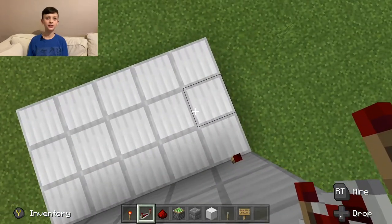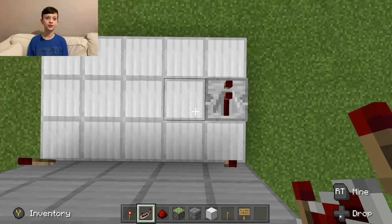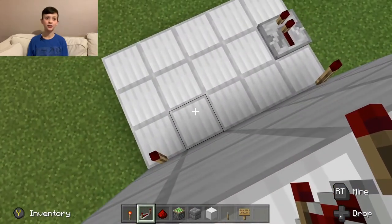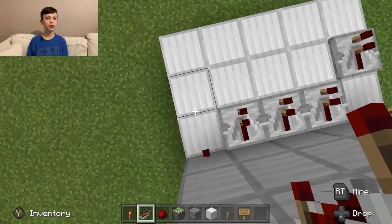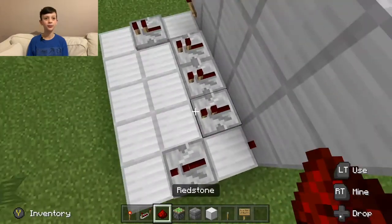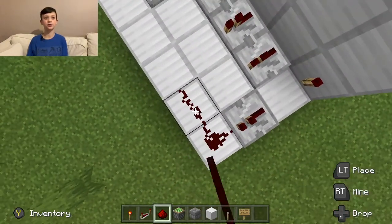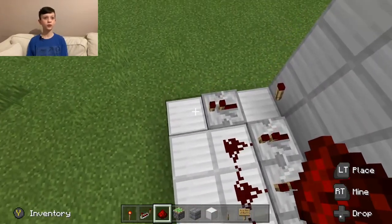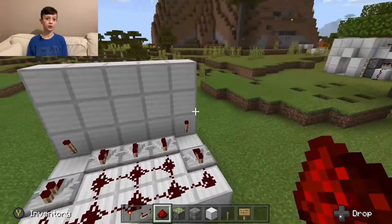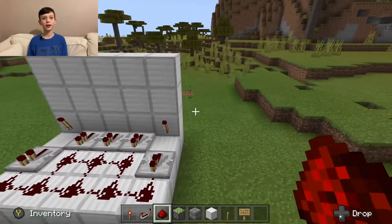Next, you want to put repeaters as close to the wall as you can, facing away from it. Then you want to link everything up with a redstone line. And that is the bottom row done.